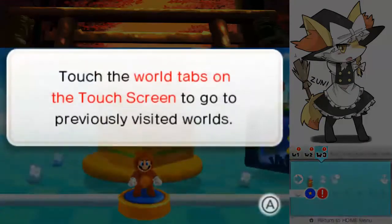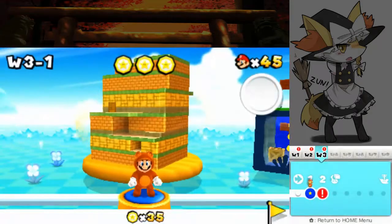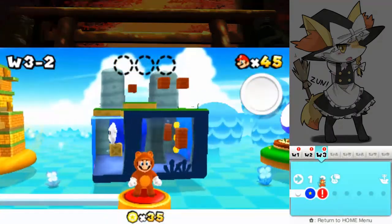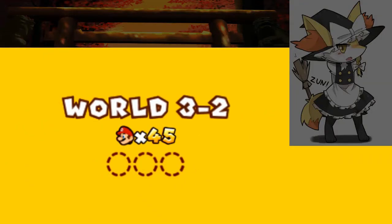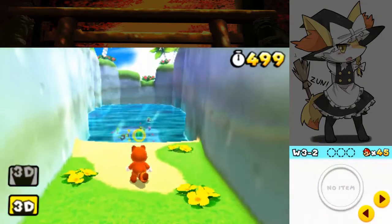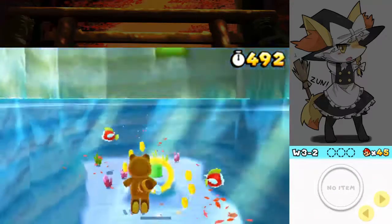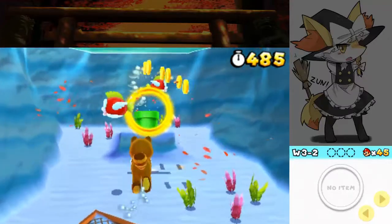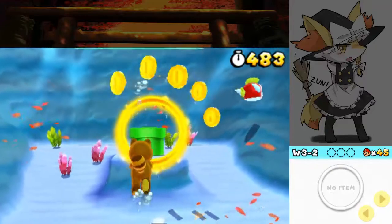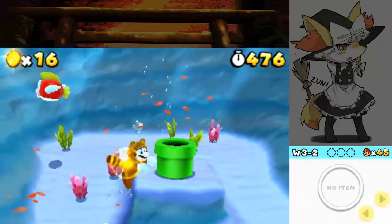That's pretty much stage 3-1 — it's a neat little introduction to a slightly different style of level, facilitated by the 3D nature of the game. This is another thing you can do: you can see the tabs on the bottom screen for the different worlds — you can tap those and get back to any world you choose, so if you want to quickly get back to World 1, that is an easy way of doing it.